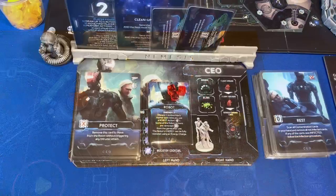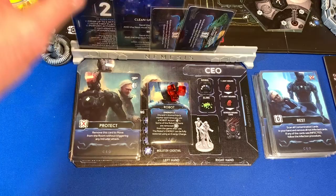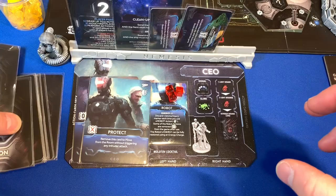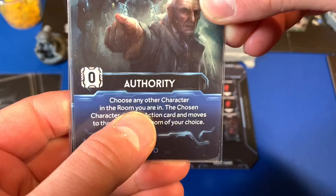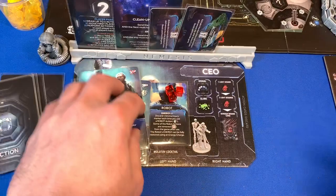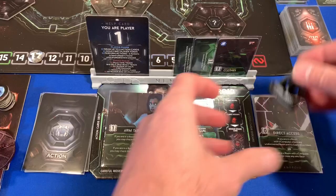Both our Android and CEO have to roll for noise. Our Android has the first player token, so she rolls first — she got a quiet symbol, no noise. Our CEO rolled a three, placing a noise token on the way to the engine room. Our Android draws up to five cards: she gets Demolition and draws three more — Search, Self-Repair, and Repairs. She already had Arm Tablet as her starting card. Now we shuffle and also pass the first player token over to the CEO.